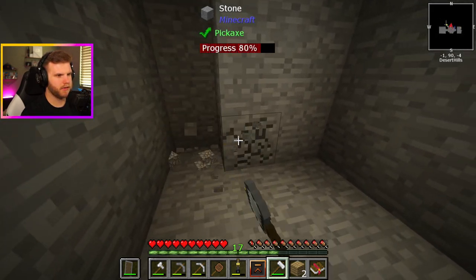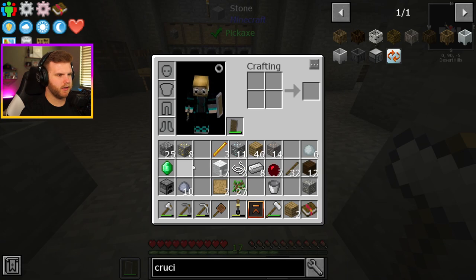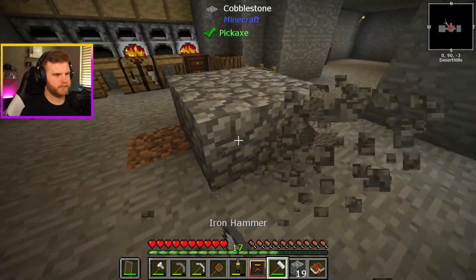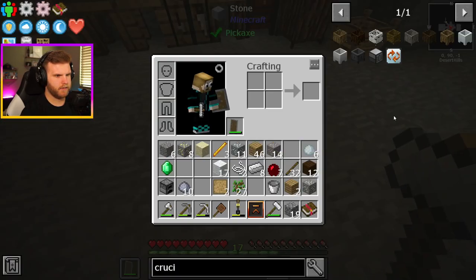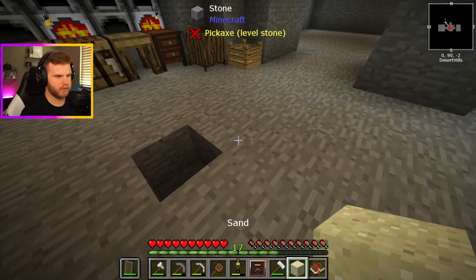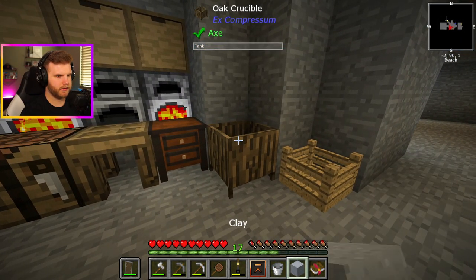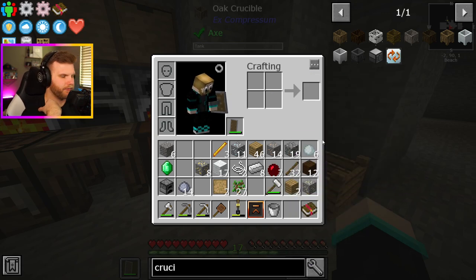Let's grab some cobblestone here. I need to turn this into some dust and dirt. Might as well do this piece too — that makes sand, because I need to make clay. That'll work. There's dust. So then we need our bucket, then we make some water, put it in there, put the dust in there. Boom — clay. Oh, that's because I needed bone meal. That's why.